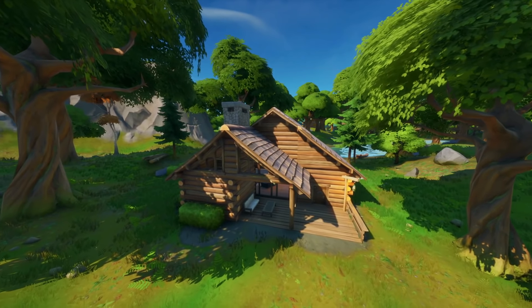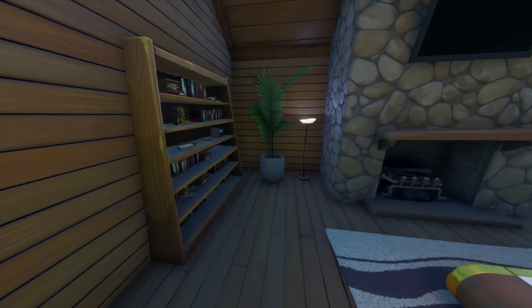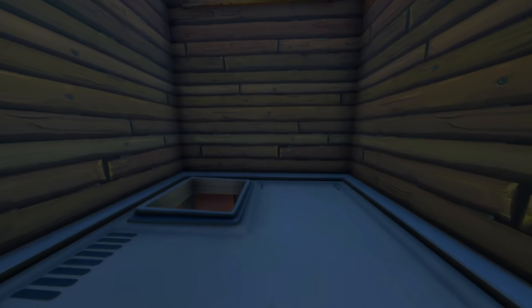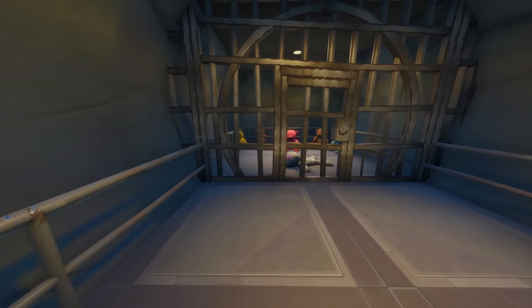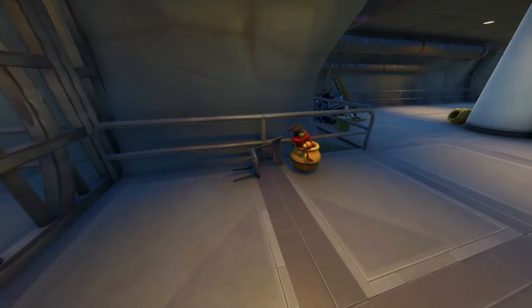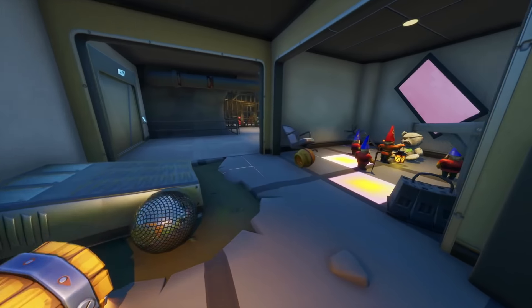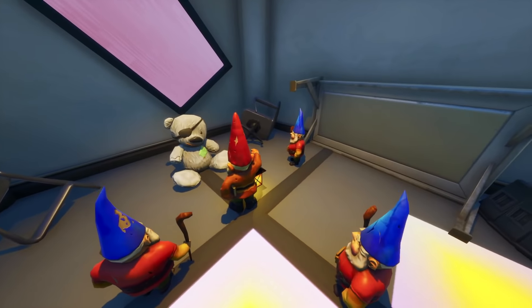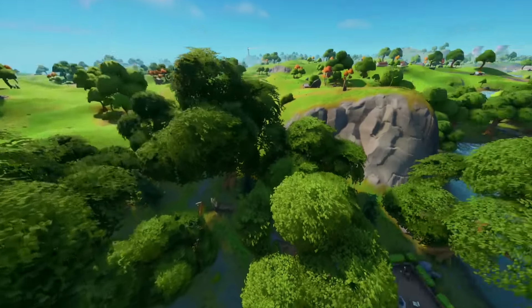Moving on to some other map changes, we're checking out the classic gnome location. The gnomes have been a big part of the storyline throughout this season, but nothing really has happened with them just yet. Jumping in to see if anything has changed on this final week — it looks like the gnomes are still down here in the prison with some sort of render issue going on. It may render slightly different in game for you, but I'm not too sure what's going on with this story.